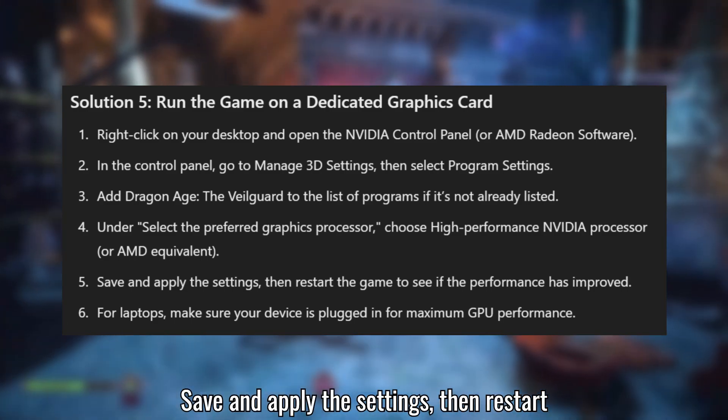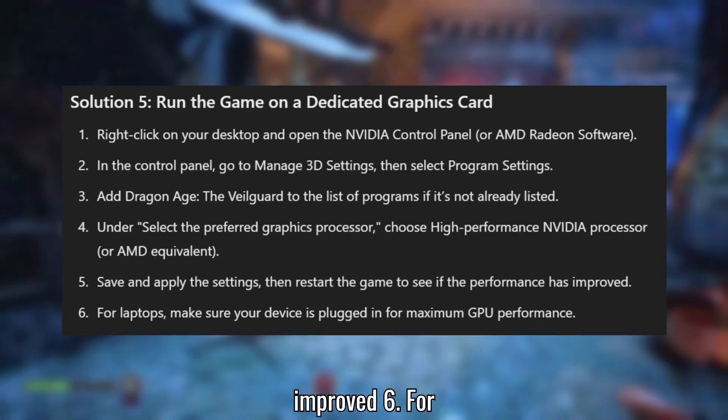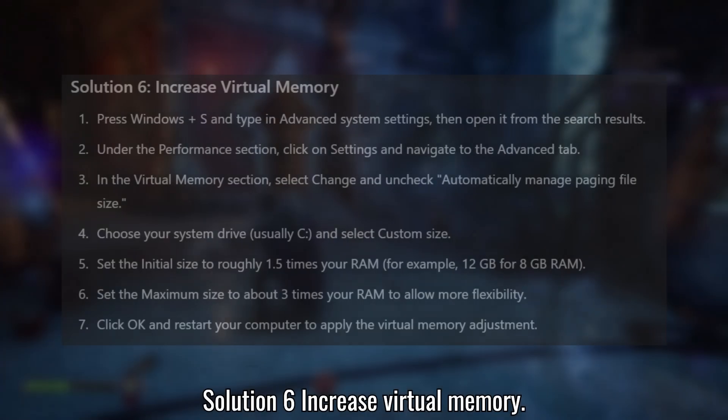Save and apply the settings, then restart the game to see if the performance has improved. For laptops, make sure your device is plugged in for maximum GPU performance.